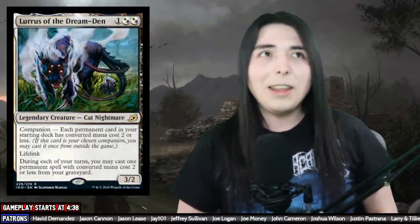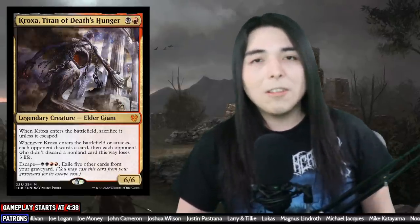Sultai usually runs Jace, Vryn's Prodigy and Drown in the Loch. Abzan gives you the Abzan Mythos. Jund gives you Kroxa, Dreadbore, and Kolaghan's Command. I personally felt Jund was the best of the three because it's a Lurrus deck, and Lurrus getting back Kroxa is pretty great synergy — you can just start making them lose life and discard cards, and eventually get Kroxa into play. I felt it was an overall stronger late-game core.